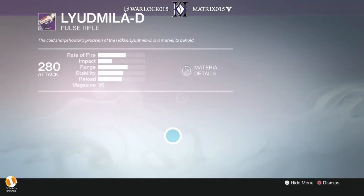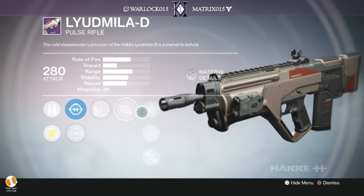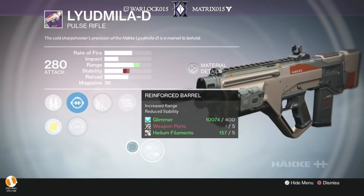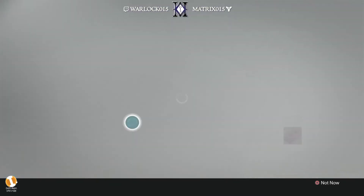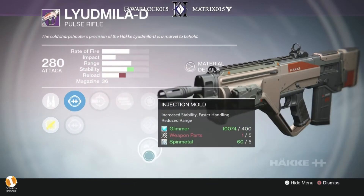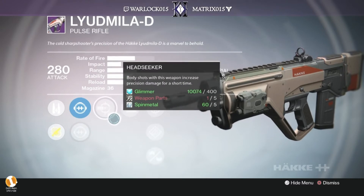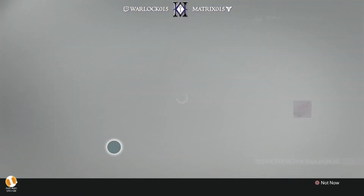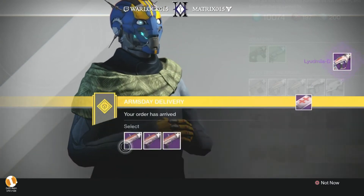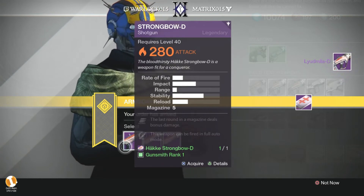And the third one. Glass half full — good perk. Full auto — good perk. Snapshot, hand loaded, reinforced barrel. So looking at the final perk tree, yeah, I'm going to say that this is the best one of the three and probably my newest Pulse Rifle, because that's a pretty excellent roll.